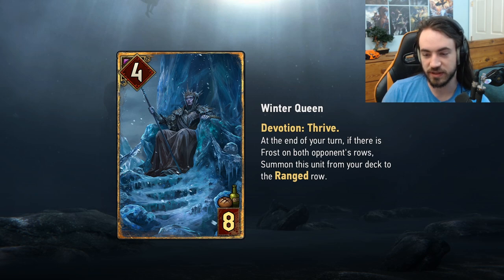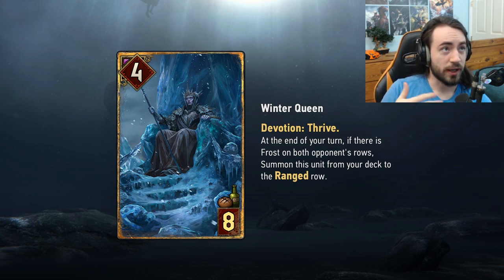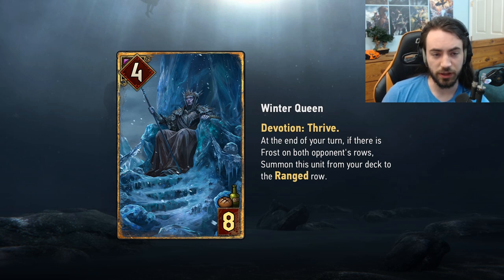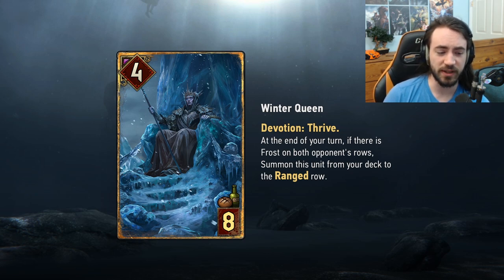Compared to Roach it's one strength more and one provision cheaper. In a Devotion deck the extra Thrive value is really really nice — Monsters likes Thrive and typically plays big cards. Wild Hunt Devotion Monster decks will be viable: you play the Thrive package — Larvas, Broxa, Gurn, Goliat, Azrael — this card, anything with Frost, and a bunch of Wild Hunt cards. That's going to be the majority of your deck. I'm really looking forward to playing some Monsters tomorrow — maybe some no-unit Monsters as well. That wraps up today's card review. Let me know in the comments which card you're most looking forward to playing!